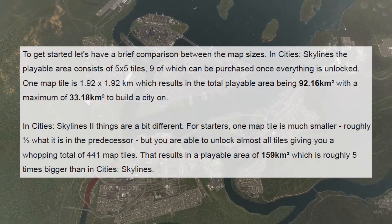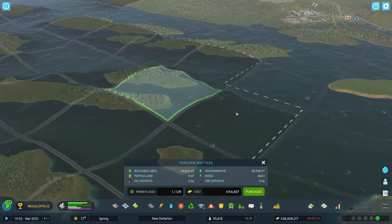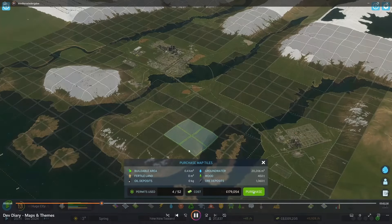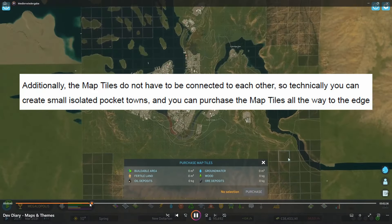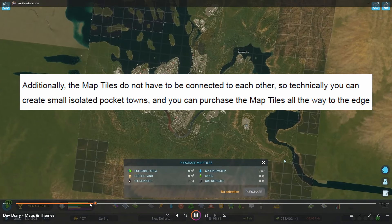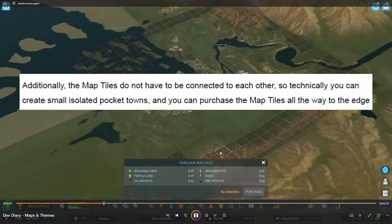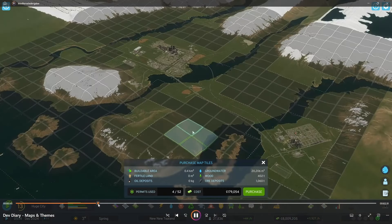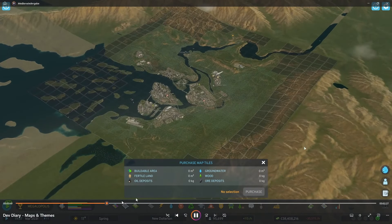No, they said the tile is smaller but the map is bigger as a whole. Right, right. And I love this thing that we're seeing right here — that the tiles do not have to be connected together. I think that is so cool. Already my mind is going to so many places. I think that's rad. I'm just so excited. That's really epic. You can just create little settlements.